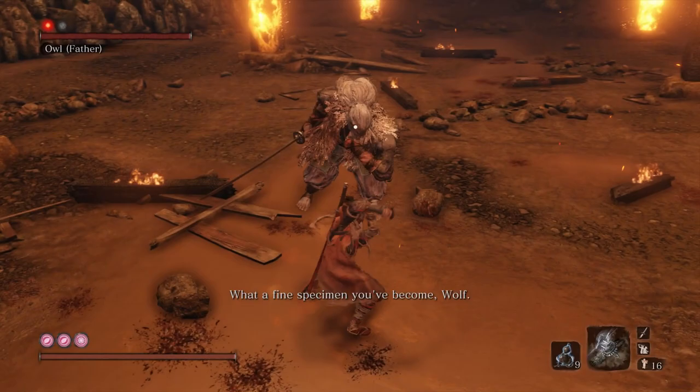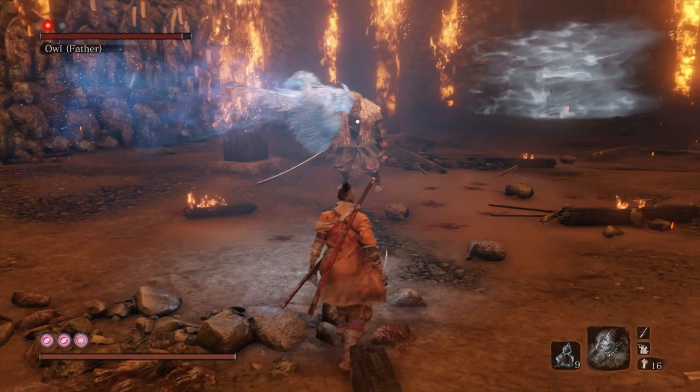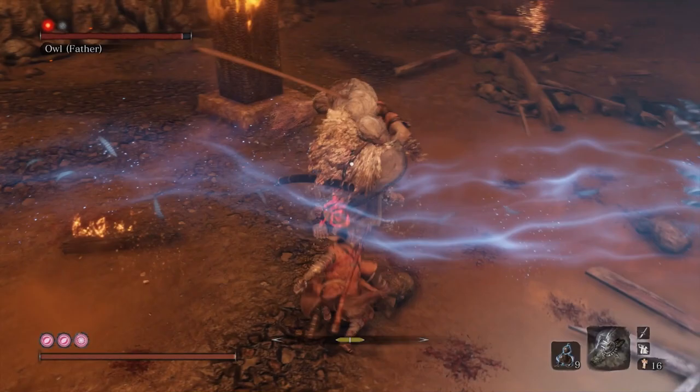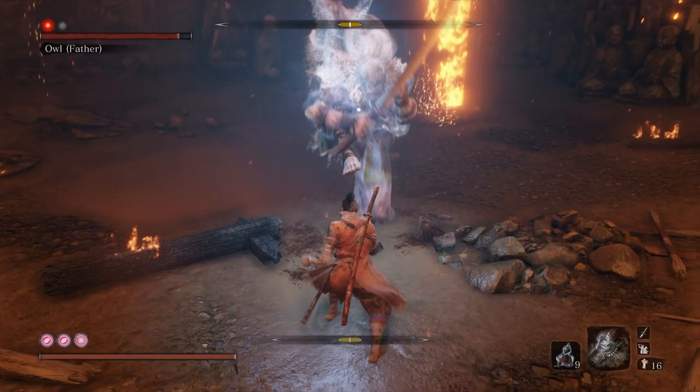First health bar down. The second health bar is more or less the same except he has a few new moves — he can actually fuse into an owl like that, and then you have to keep an eye out because he'll pop out of nowhere after coming out of the owl. That's actually a pretty cool move. He can phase right into the owl and use it to escape some of your attacks.